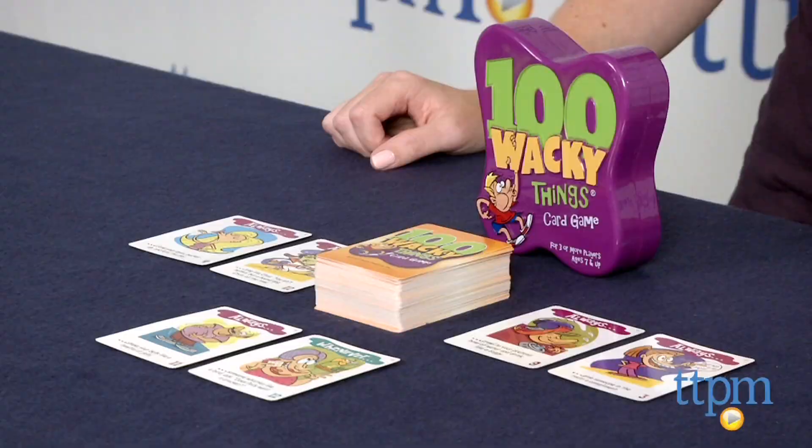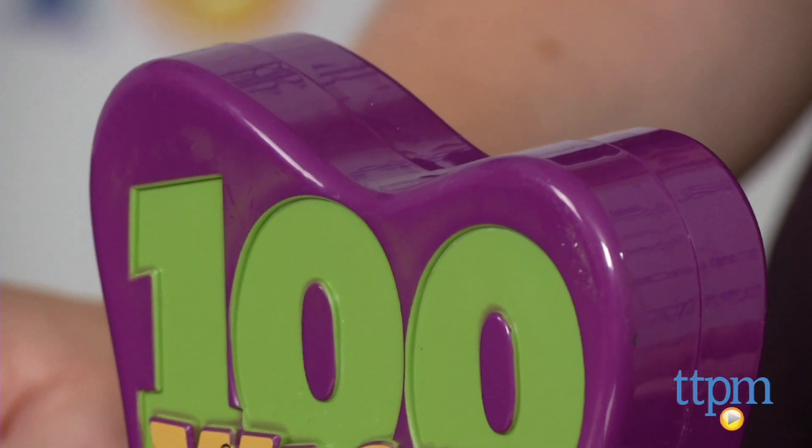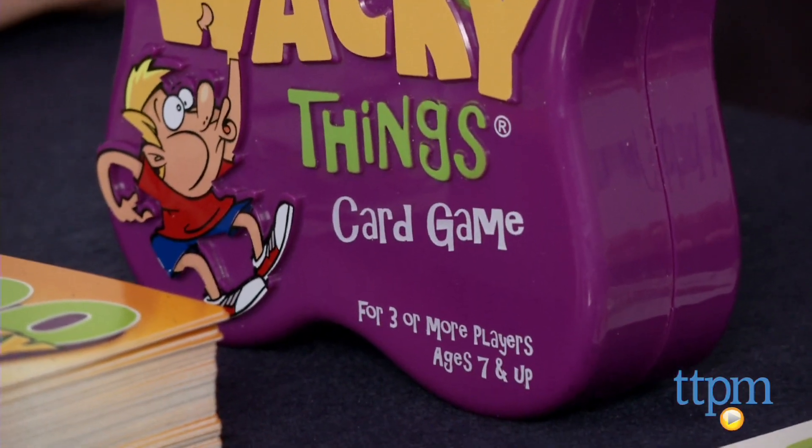Hi, I'm Laurie from TTPM and this is the 100 Wacky Things card game from Patch Products. It gets players doing wacky things such as hula hooping or acting like a dog to get the highest score. The game comes with 100 cards and is for 3 or more players ages 7 and up.